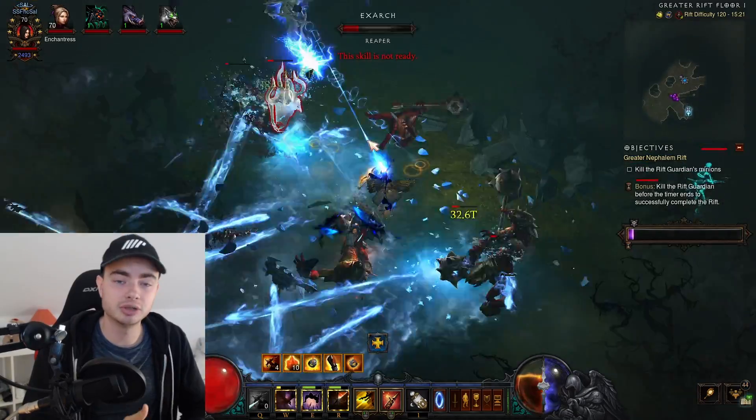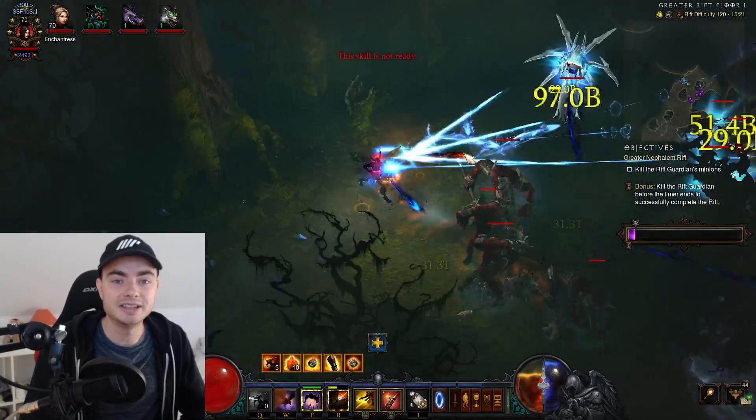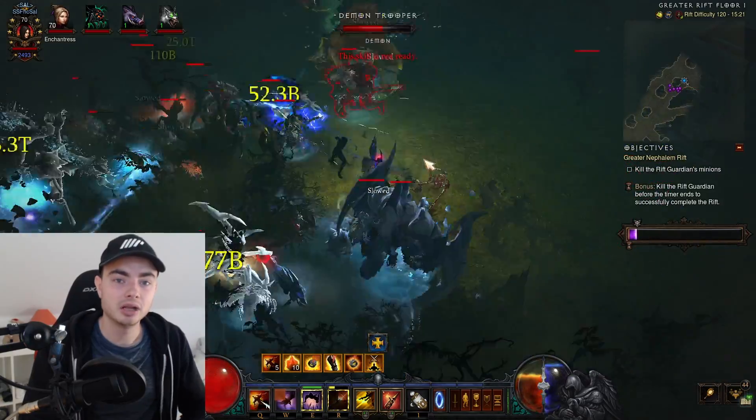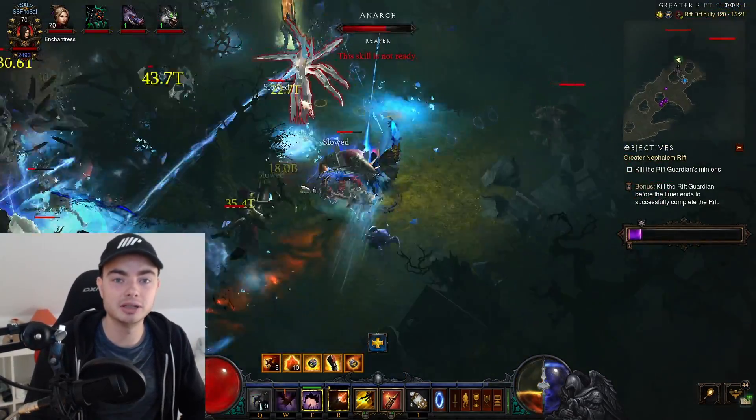This is the Cold Cluster Arrow, which is pretty similar to the Fire Cluster Arrow, but it has a different twist. It is technically lower damage than the Fire, but the Arrow Effect damage is just insane, so the clear speed is really good.